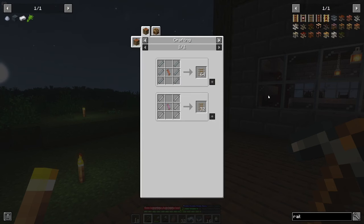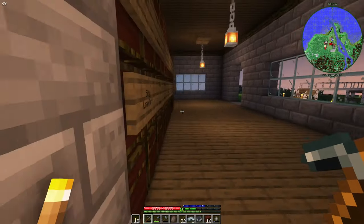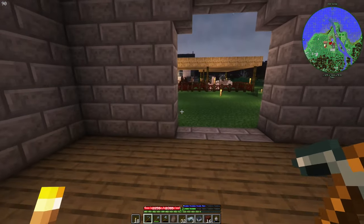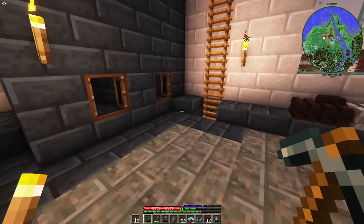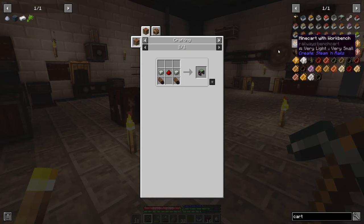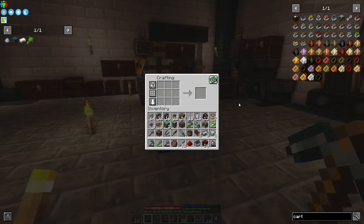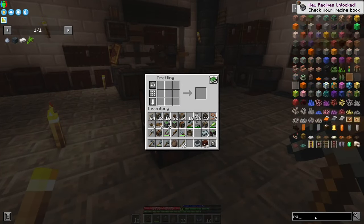This is actually the first time — well, not the first time, but it's one of the few times I'm playing newer Minecraft versions. I mostly played 1.7.10, also played a bit of 1.10.2, and I never played anything after that, so it's a bit strange. Cart assembler: two igneous alloy and one redstone — I need to make more igneous alloy. But we need to first make our rail.